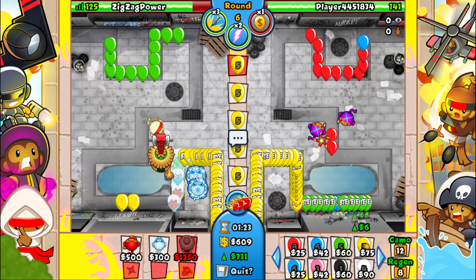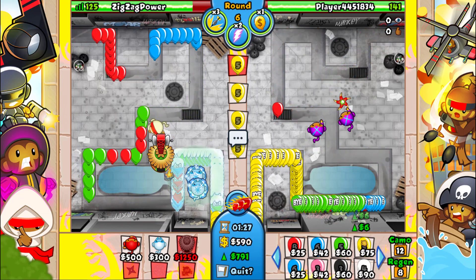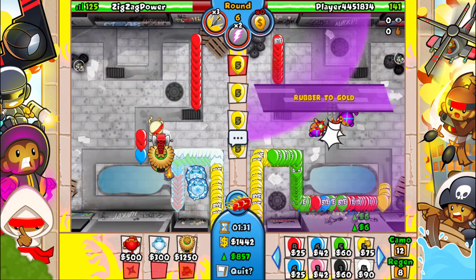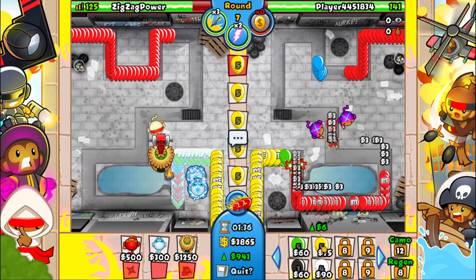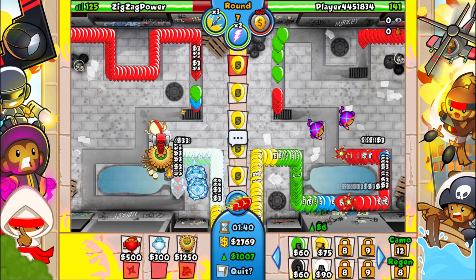Time to go for the yellow bloons. Actually, it looks like we're taking care of the yellow bloons. Let's go ahead and do this — bam, nice! And that is a good portion of money right there. Rubber gold is too OP, dude.